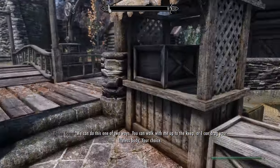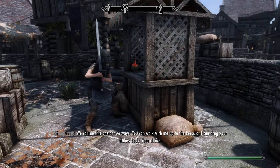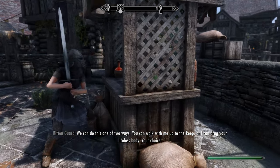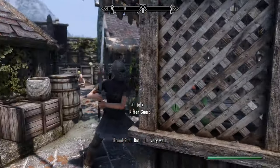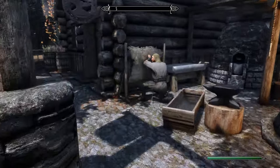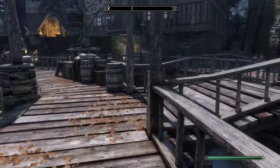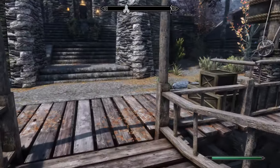We can do this in one of two ways. You can walk with me up to the jail, or I can drag your lifeless body. Your choice. That's unfortunate for him. Yeah, that's just how it is. Let's see how we can get downstairs — looks like there's a staircase here, which is a good thing. Did I activate the timer? Yes, I did.